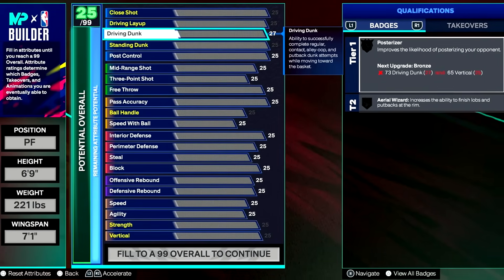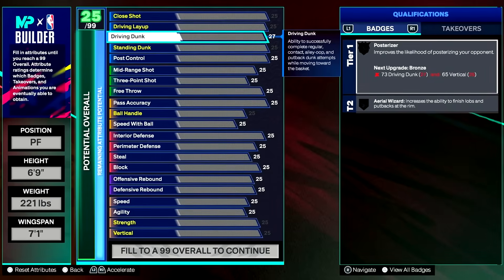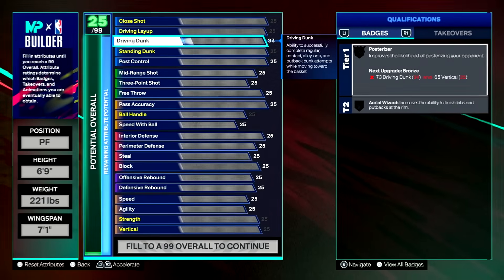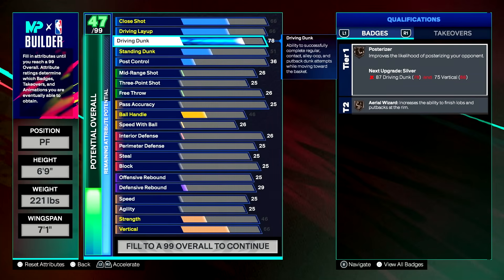Just remember, at community day we did not have any animation requirements. We have them now, but making the build we had no clue. So all the stats here were based off the badges. This is also based off my playstyle and who I play with and how we run 2K, so you can adjust this build to your liking.